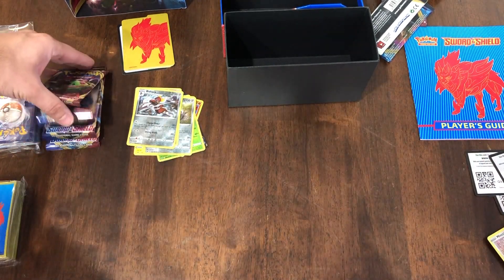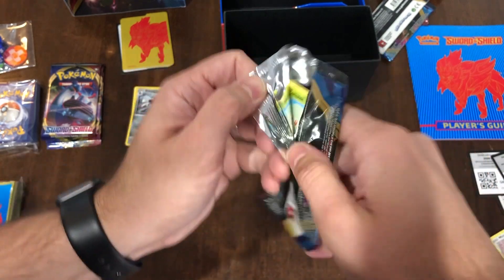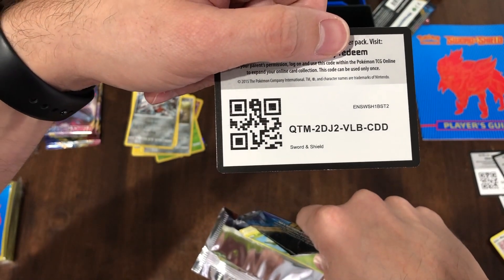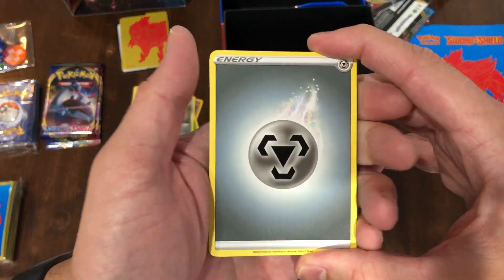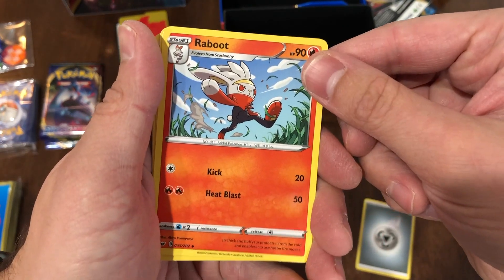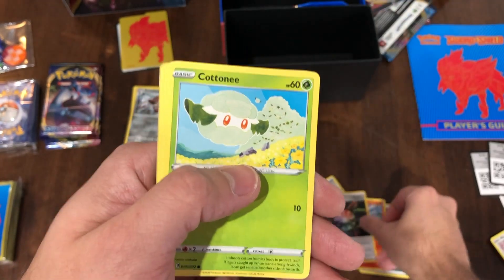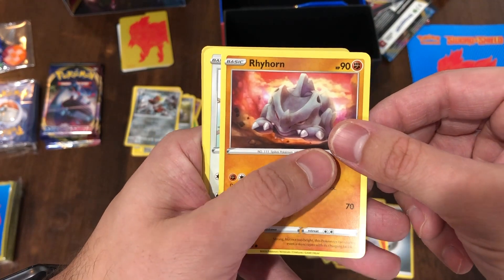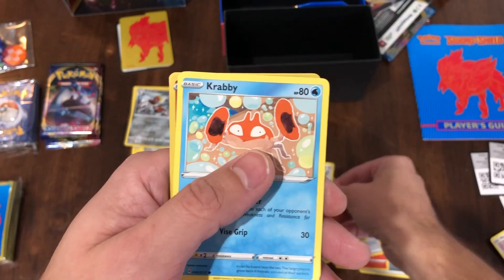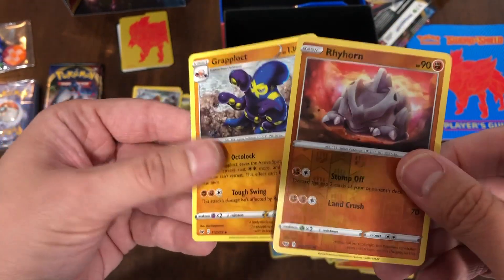Here we go. One, two, three, four. Okay, steel energy. Raboot — can go with my Scorbunny. Lum Berry. Aurora Energy. Cottonee. Dreadnaw — not too fond of Dreadnaw, but that's okay, some people are I'm sure. Rookidee. Crabrawler. Reverse Holo Rookidee — nice! And we have a Crawdaunt. There we go.